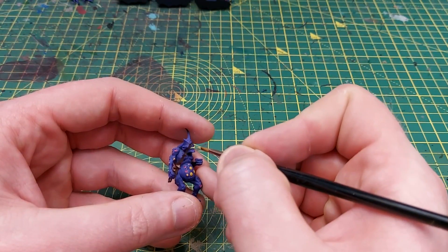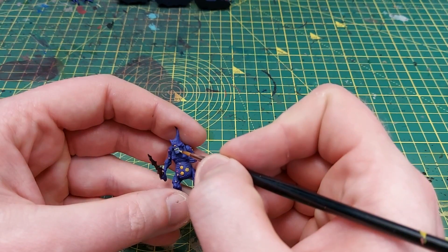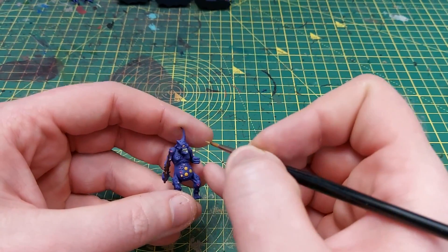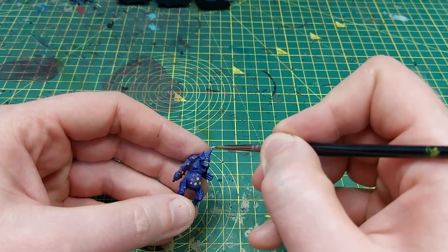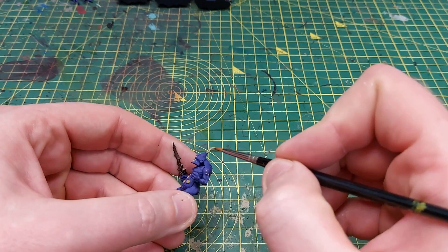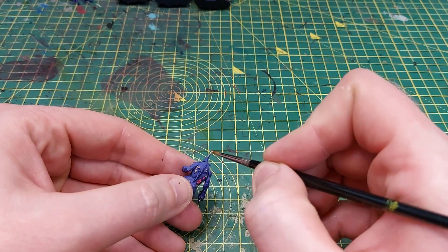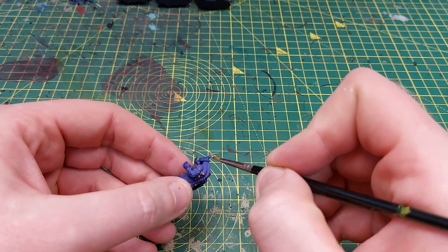Next I'm using ogren camo to paint all of the teeth and any bony structures coming out of any heads. I like ogren camo because it's got that green sickly tinge to it, and I think when I add the fluorescent green it will really act well as a bone color - showing that the bones are kind of tinted with that fluorescent green.